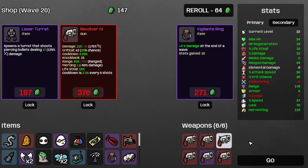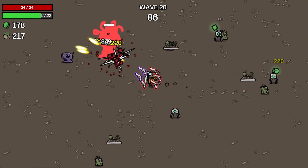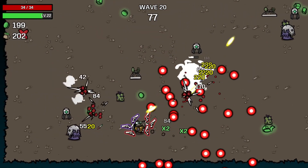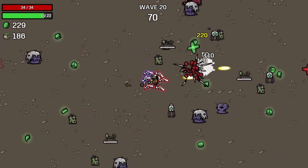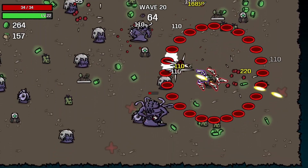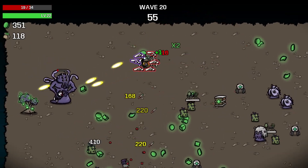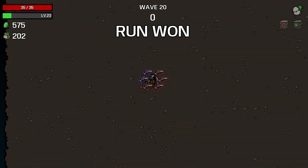Now we're on wave twenty, so let's beat the boss like so. Now we're down to the first mutation — let's hit that health drop. I took some unnecessary damage for no good reason, and that's exactly what I wanted to avoid. Do as I say, not as I do.